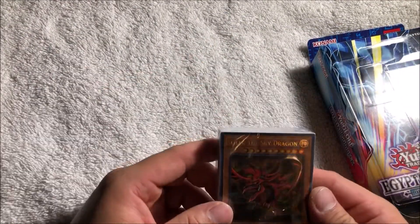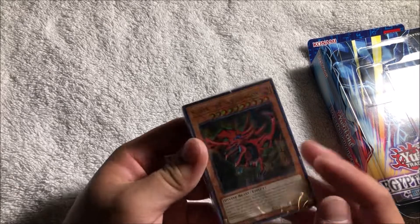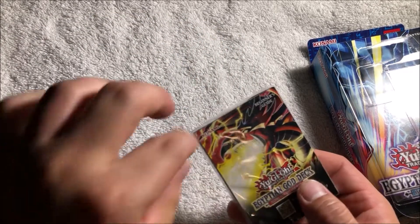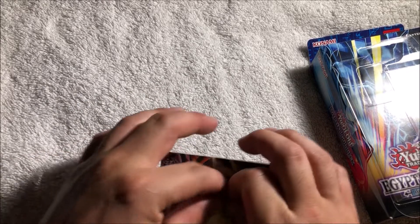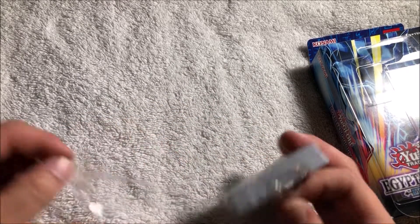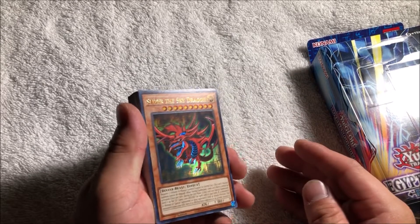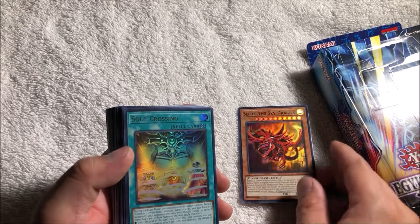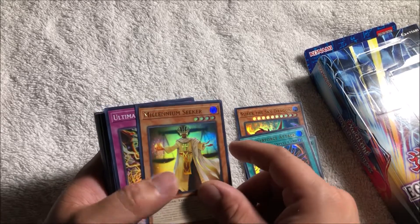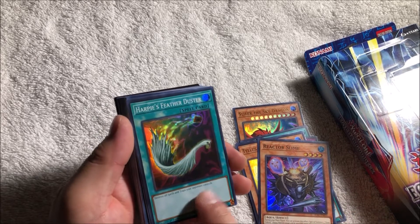So then we got the god deck. Let's just open this up, take it out of the wrap, and see what this is about. I'm just going to show you guys what you get in the Egyptian god deck. So obviously you get Slifer — that's not too bad honestly. And then you get Soul Crossing, Thunder Force Attack — that's nice. And a Millennium Seeker, Ultimate Divine Beast, Tellus, Little Angel, Reactor Slime, and Harpy's Feather Duster — all the OGs.